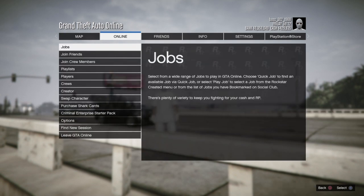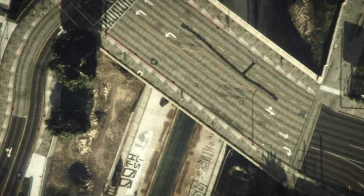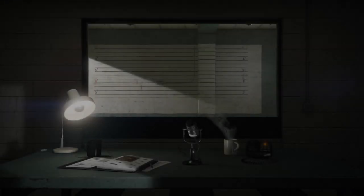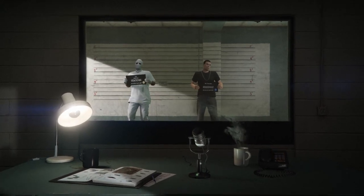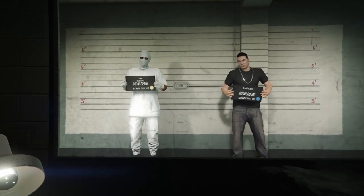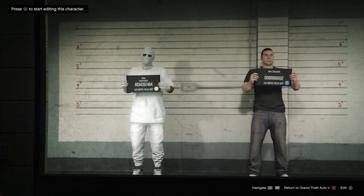The first thing you want to do is go to pause, go to online, go to swap character. You will need a female character in your second slot — doesn't matter what level it is. Right now we have a male character in our second slot who hasn't been edited or started yet, so we're going to go ahead and edit him.